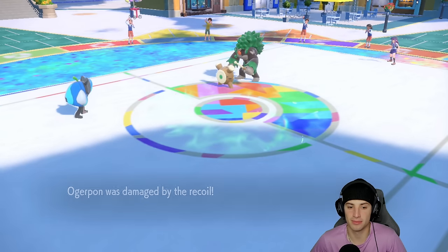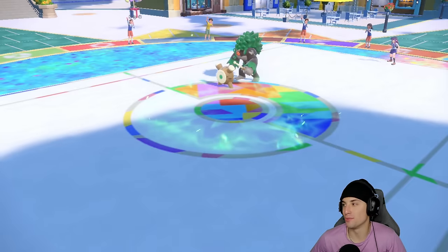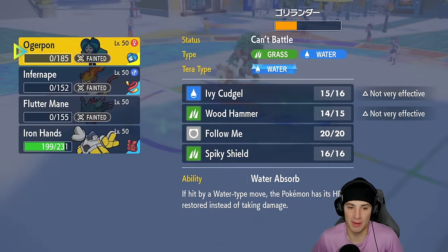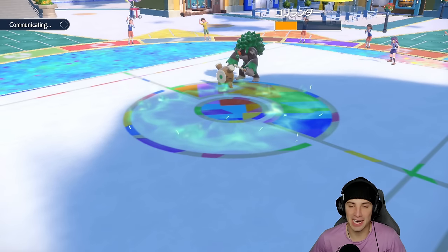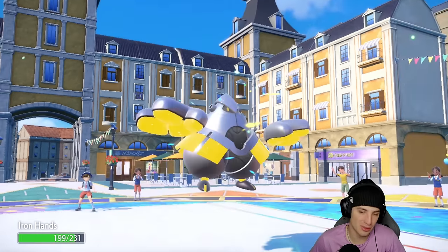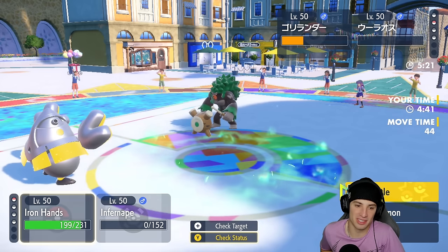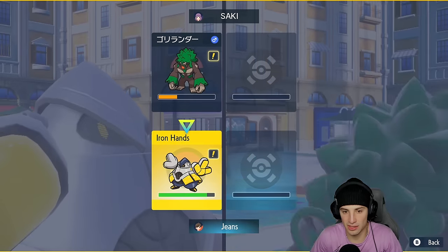Rillaboom ends up going for Wood Hammer, which we soak. We'll actually take recoil damage — hopefully it's not sashed. It's not sashed — we're good! We still have Iron Hands in the back end. We die out to Wood Hammer recoil damage, but that's no problem. We get out in front here in match number one.